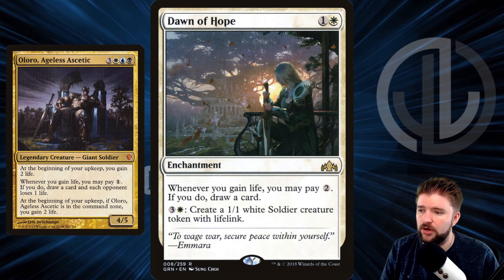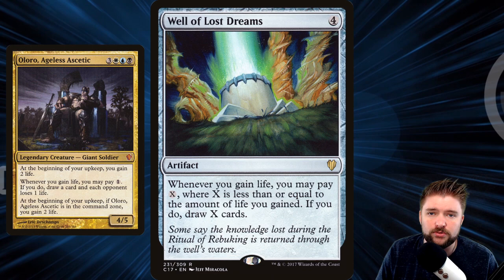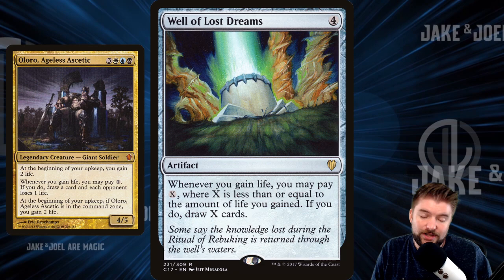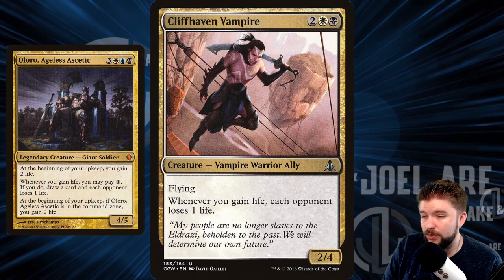Dawn of Hope: whenever you gain life, you can pay 2 to draw a card. Plus, you can create creature tokens by dumping mana into Dawn of Hope late. Well of Lost Dreams: whenever you gain life, you may pay X where X is less than or equal to the amount of life you gained — if you do, draw X cards. We have an automatic trigger of 2 life gained at the beginning of each upkeep, and it can really lead to some huge payoffs.